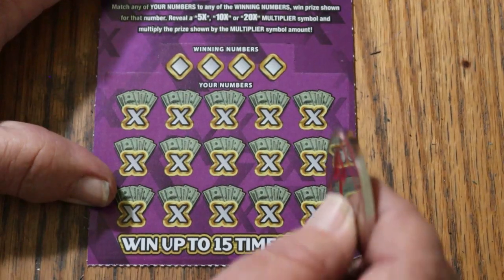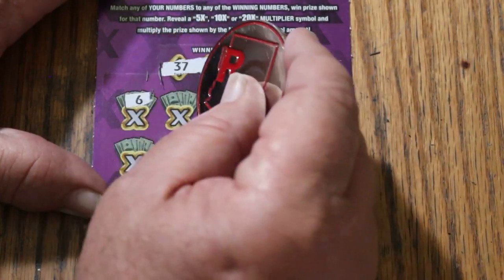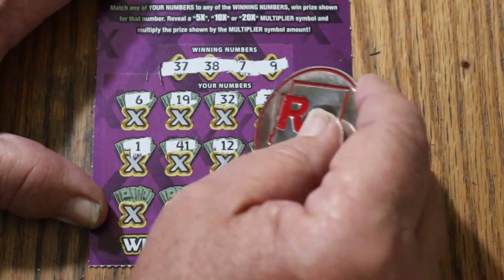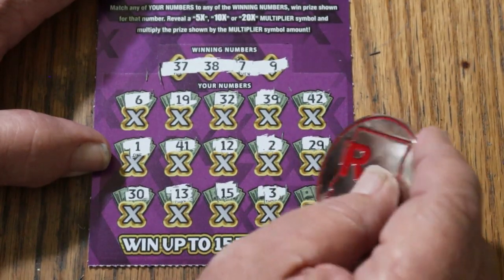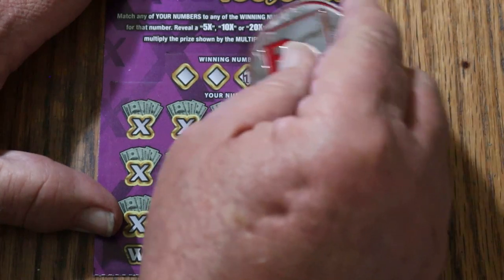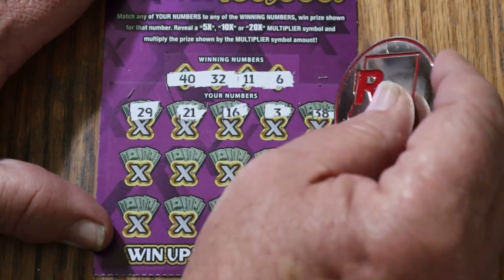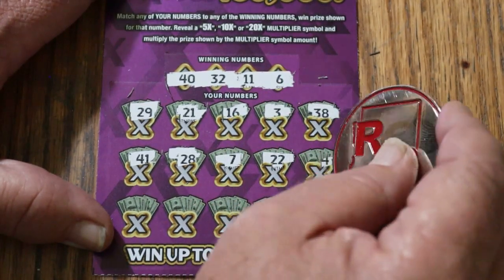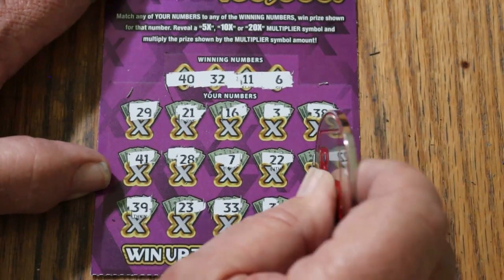Ticket 18: 37, 38, CJ's 7, and 9. 6, 19, 32, Random's number, 39, 42, 1, 41, 12, 2, 29, 30, 13. My number 15, number 3, and 14. Last ticket of the session — ticket 19: 40, Random's 32, 11, and 6. 29, 21, 16, 3, 38, 41, 28. CJ's 7, 22, 14, 39, 23, 33, 34, and 42. Nothing on the last one, but hey, that's okay.